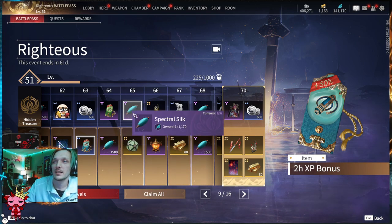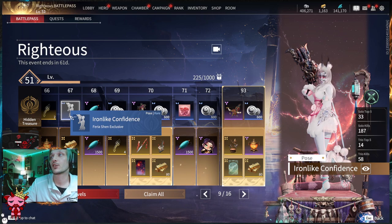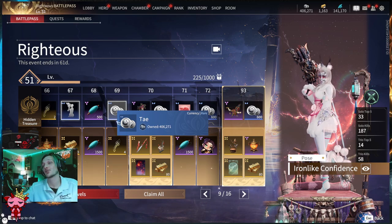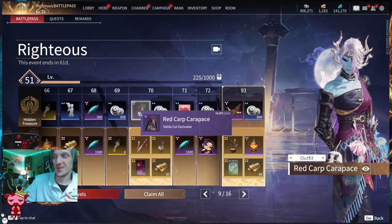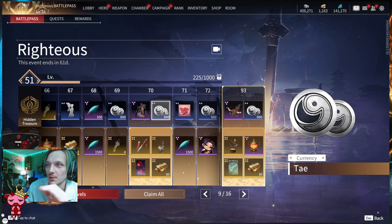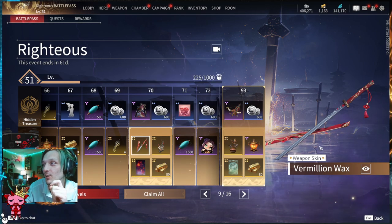Tier sixty-five: 500 Spectral Silk and a Legendary Random Soul Jade gift. Tier sixty-six: two Righteous Coins and a Spring Lantern. Tier sixty-seven: the Iron Like Confidence pose for Faria and 80 gold. Tier sixty-eight: 500 Tay and 1500 Spectral Silk. Tier sixty-nine: 600 Tay up top and four Righteous Coins. Tier seventy: the Red Carp outfit for Valda with the shell design — it's fire — plus 600 Tay. On the Advanced: the Vermilion Wax weapon skin, which looks really good with red flowers on the blade and a gold branch on the hilt.